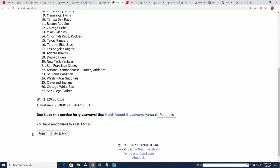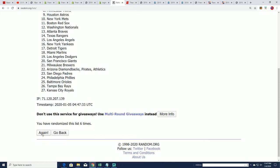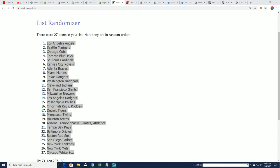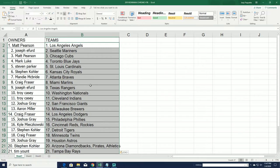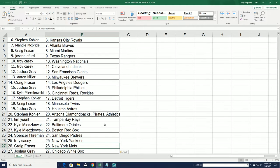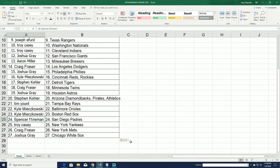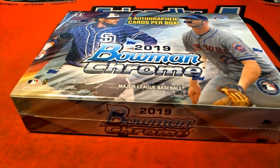Good luck getting some of the best teams in here. Who's going to get the Mets? Who's going to get the Padres? Who's going to get some of the best teams? Lucky number seven. Now you can see your team in the break. Craig has the Mets! And Spencer has the Padres. Any team can be a good team before hitting, so we'll see what comes out of the break — but those are some really good teams to own.